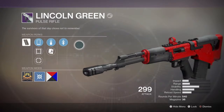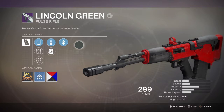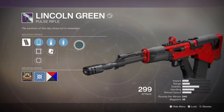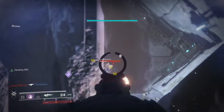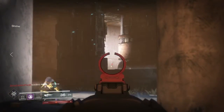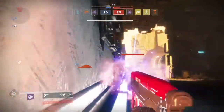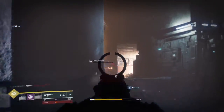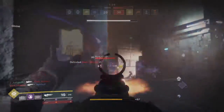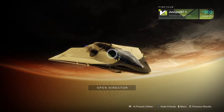At number one: the Lincoln Green — the only pulse rifle I've featured. It has the highest rate of fire at 540 rounds per minute and sits about midway for a time to kill of 1.13 seconds. Yes, this is probably not the best PvP weapon you can use, but if you want to have some fun, using this pulse rifle will guarantee you'll have some fun in the Crucible and get some decent kills.